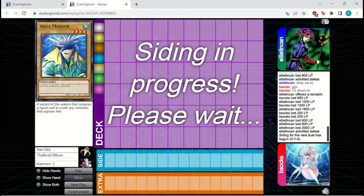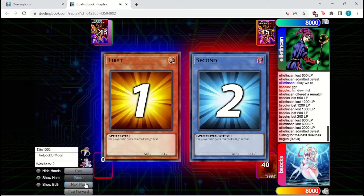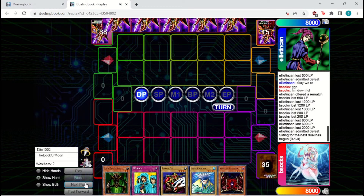I think that's a bit more indicative of what a Stall Burn versus Stall Mill matchup looks like in this format. That was a pretty good game to play. Let's go to the next game — see if we are still able to win the match, because in games two and three it could potentially end up bad for us if they side into a strategy that's well-equipped to deal with Stall Burn.